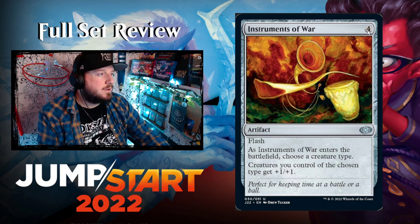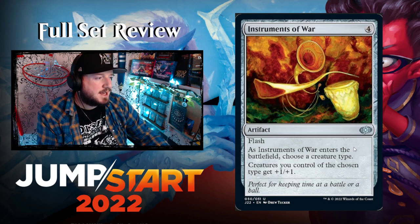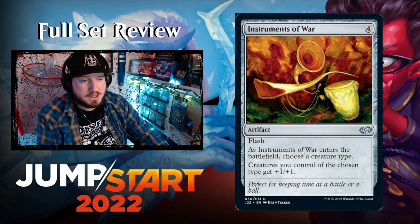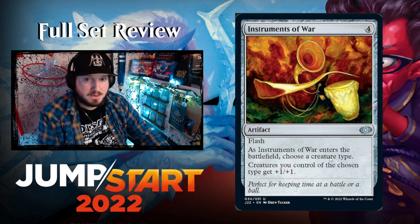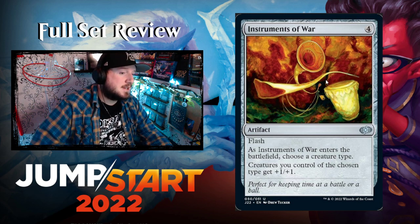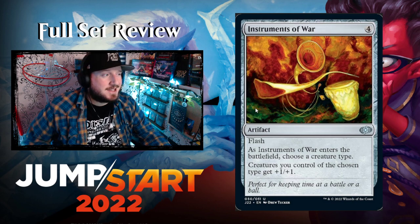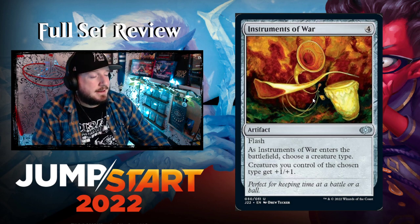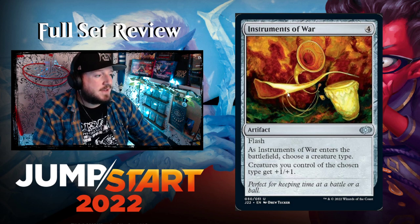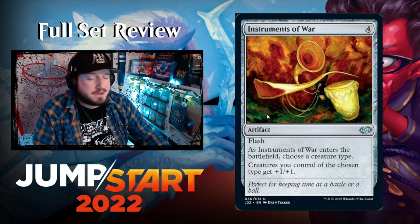Instruments of War — four colorless for an artifact with flash. As it enters, choose a creature type. Creatures you control of the chosen type get +1/+1. Because it has flash it's a semi-decent combat trick. A good include in artifact decks or creature theme decks — and since all Jumpstart packs have specific themes, this fits right in.